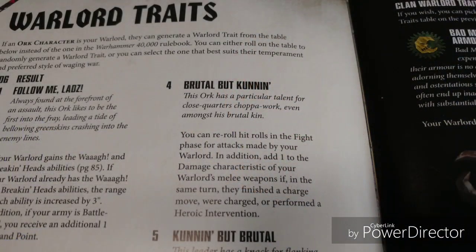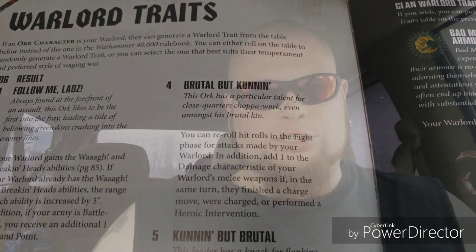Let's make one of those Warbosses your warlord. The trait I would highly recommend is Brutal but Cunning. This orc has a particular talent for close quarters chopper work even amongst his brutal kin. You can reroll hit rolls in the fight phase for attacks made by your warlord. In addition, add one to the damage characteristic of your warlord's melee weapons if in the same turn they finished a charge move, were charged, or performed a heroic intervention. That means with the power claw you're getting D3 plus 1 wounds, or with the Big Choppa you're getting 3 damage every time, throwing out a pile of wounds.